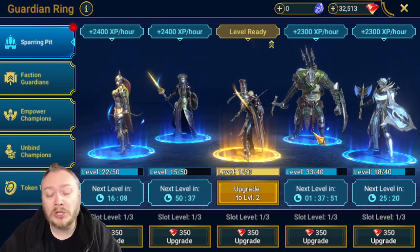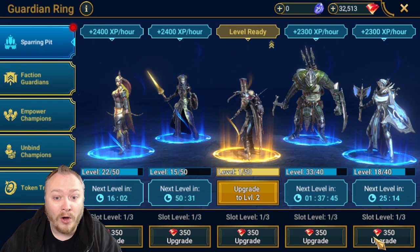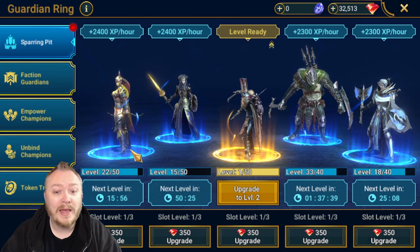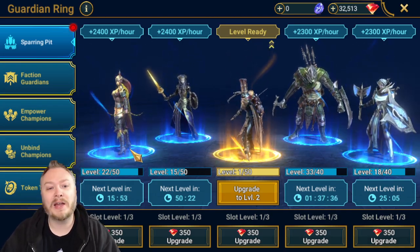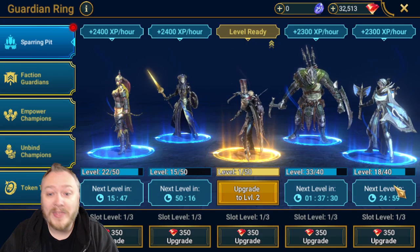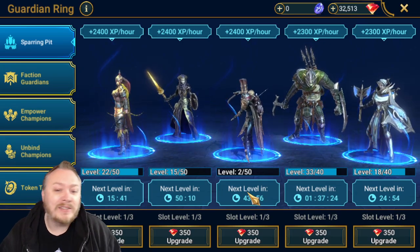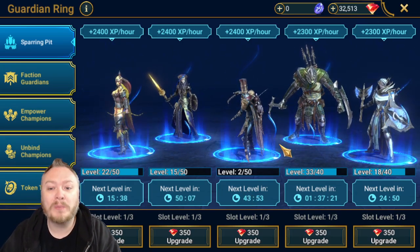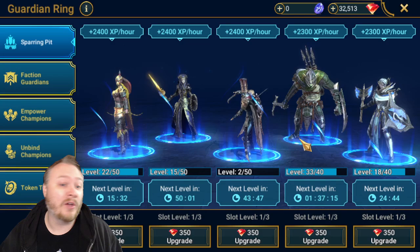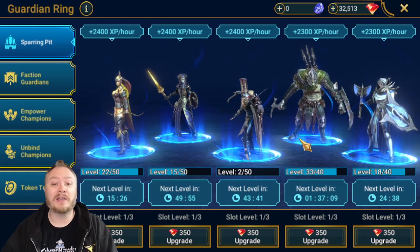But the most powerful thing you can do with your account is utilizing the Guardian Ring, and specifically the Sparring Pit. When most of you log into your account, this is probably what your Sparring Pit looks like if it's upgraded at all. Most of you are sitting with only your original slot in the Sparring Pit, with some unimportant champions sitting in there gaining levels. Some of you have unlocked all of the spots, and that's a great start. However, we are not, as a community, utilizing the Sparring Pit to its fullest extent. I have laid out and detailed the process so that you can maximize your account.